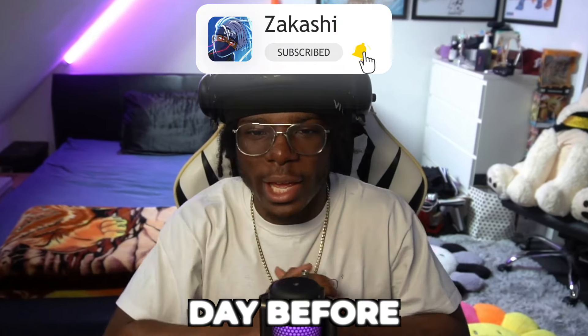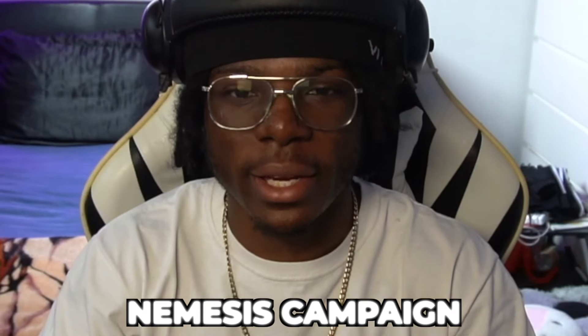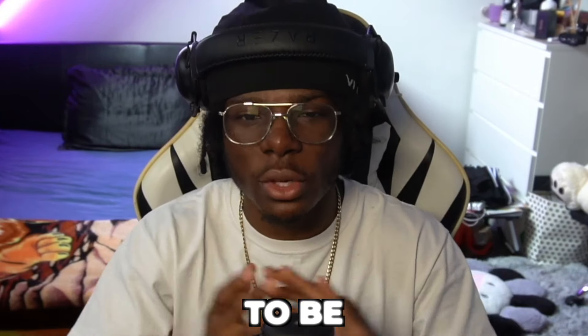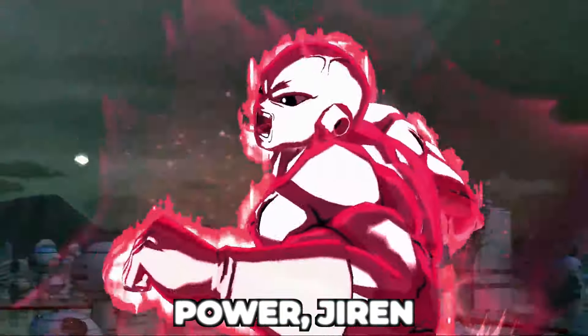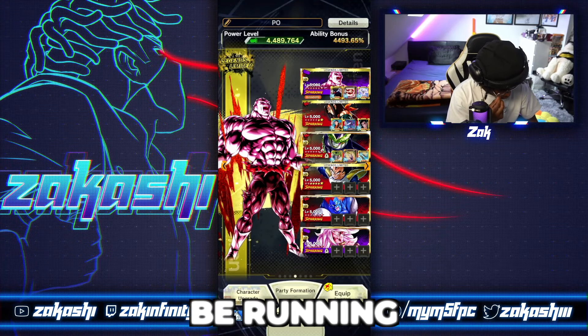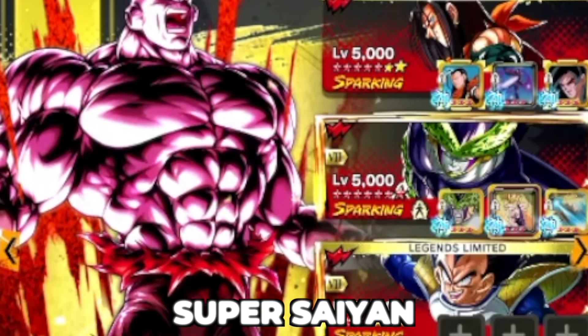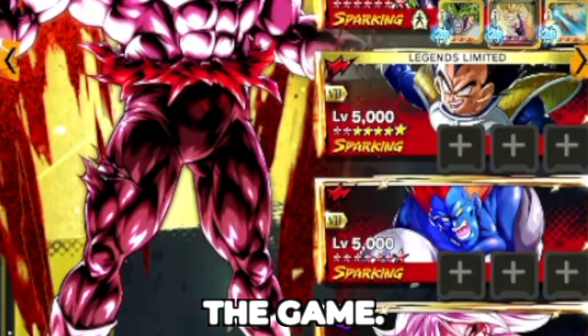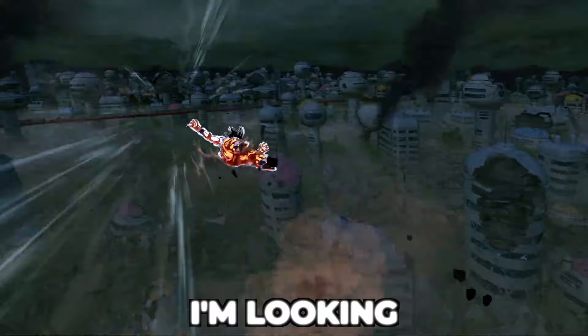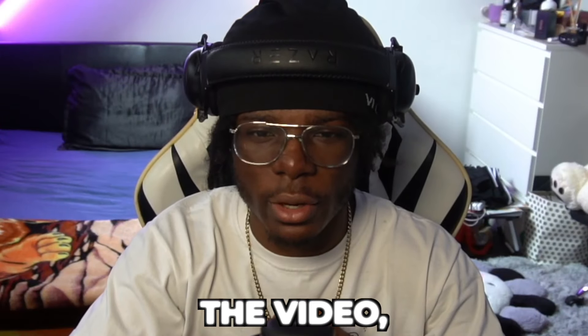We are one day before the reveal for the Looming Nemesis campaign. In this video we're using Full Power Jiren on one of his best teams — Powerful Opponents — running Red Cell, Super 17, and Jiren, basically swapping out Super Saiyan 2 Gohan. This should be the best team in the game and I'm looking forward to seeing what he can do.